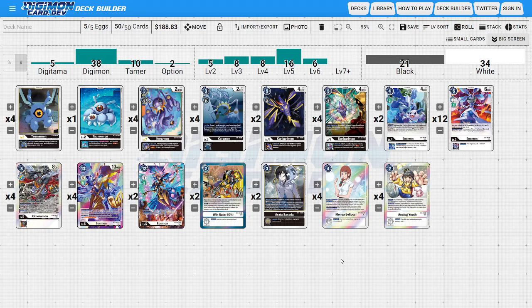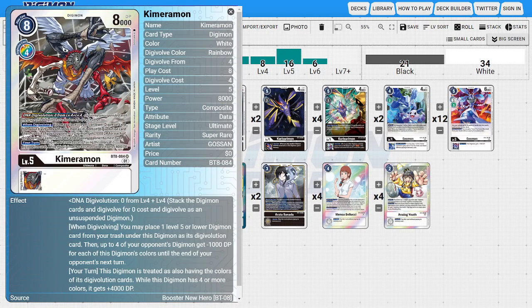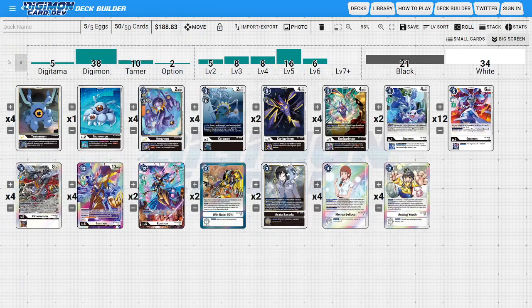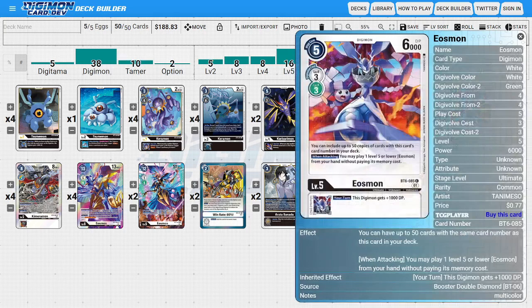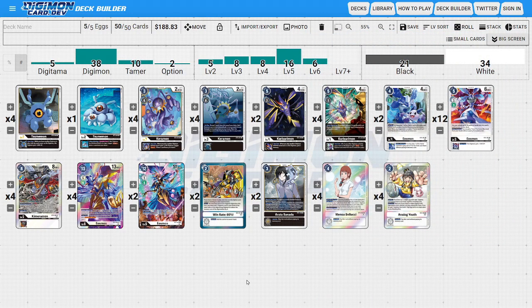I'm going to be talking about two versions of Eosmon. There's the black base meme version and the actual green Eosmon that's playable. The black version is more of a meme rather than a functional deck, because you are trying to take advantage of Kyberamon and its rainbow evolution to shove a Kurosarimon underneath it. The deck requires a vast amount of setup and can't move fast enough compared to other combo-based decks.